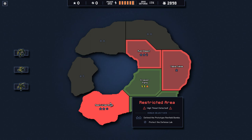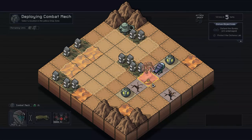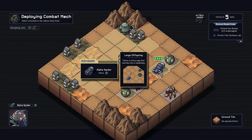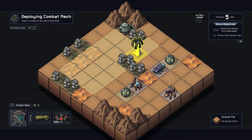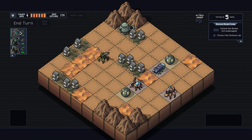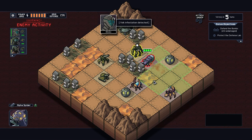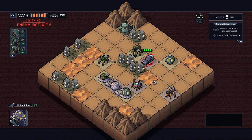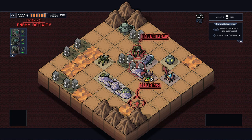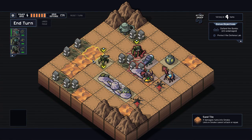Let's continue on to restricted area. Protect the defense lab, defend the prototype Renfield bombs. Now we've got an alpha spider — Jesus. That's not good. I don't like that none too much. We'll put the combat mech over there, tank over here, and artillery here. So if that thing launches some webs, we're gonna be able to counteract it sort of easily. There he is!